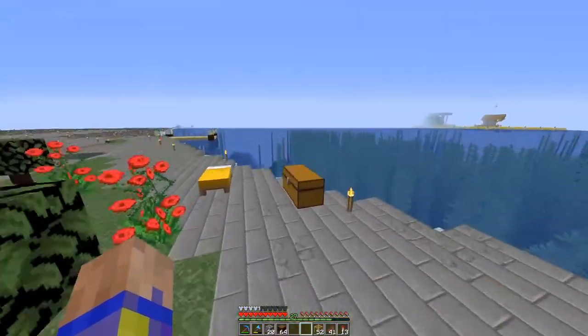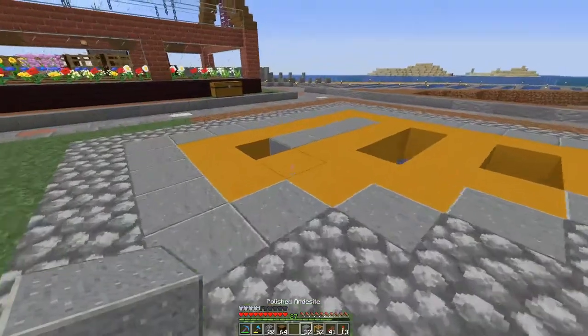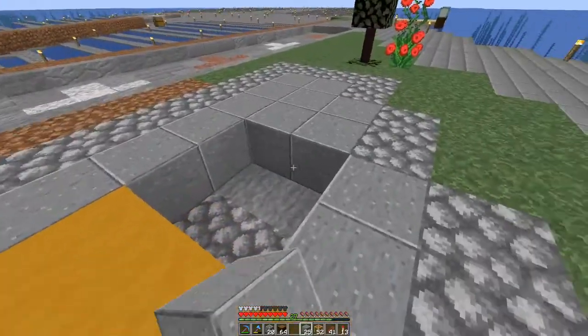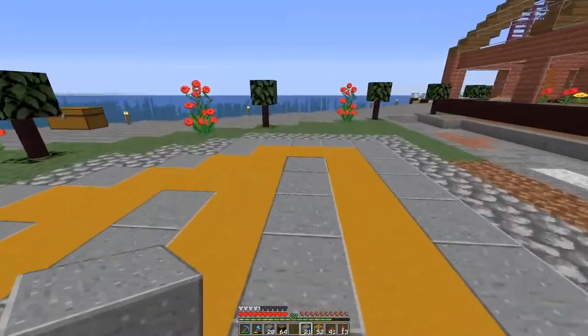I should have more andesite over here someplace. There we go — we'll just polish that up. There we go. I've got a room or a floor laid out, so I think we're okay there.